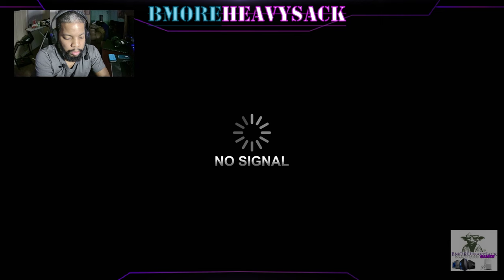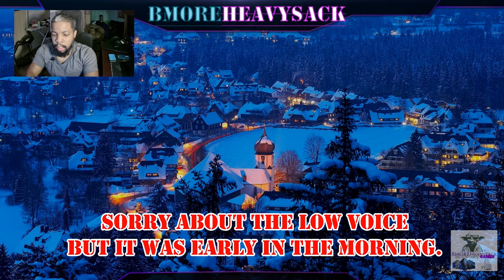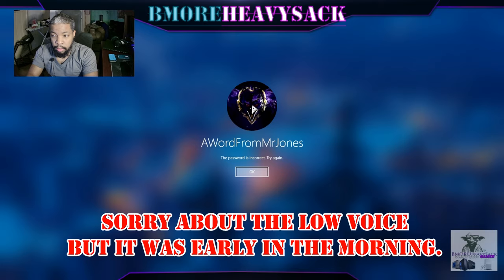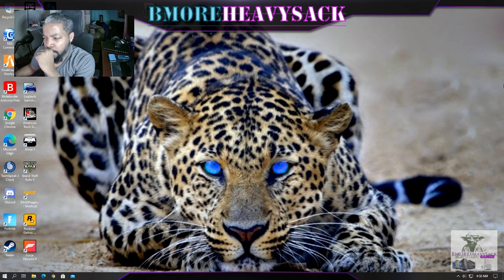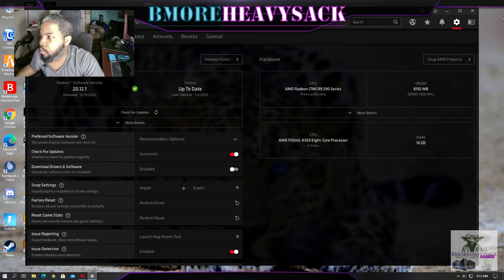We're going to restart and uninstall the MSI video software, and also manually remove it from device manager. As the computer boots up, we want to completely remove this software. Going to programs — here's AMD software — we're going to completely remove it.